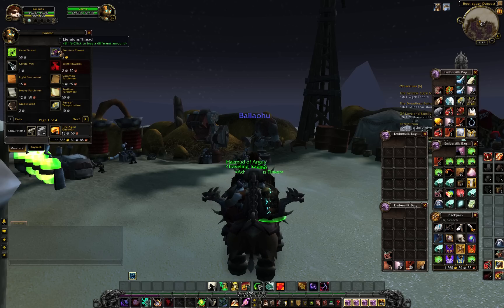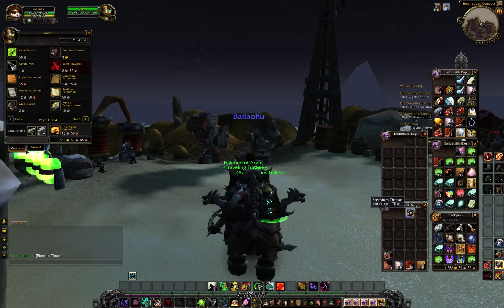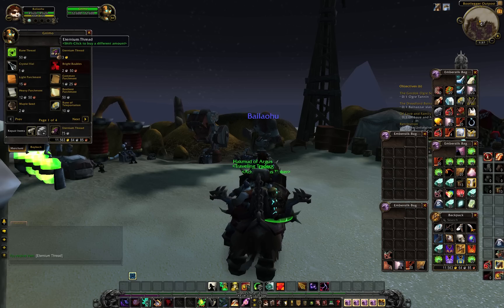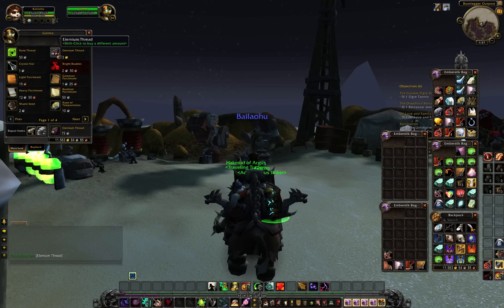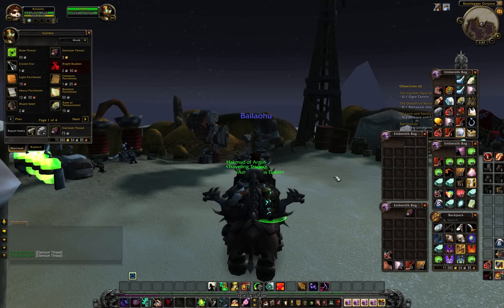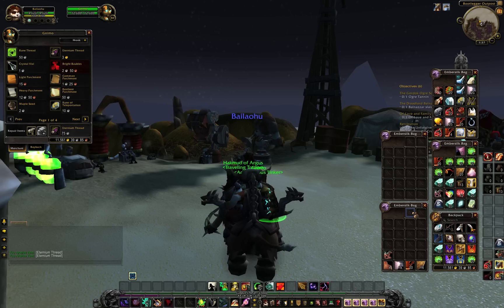Notice that when I buy a single, my gold goes down by 3 and when I sell it back, it sells for 75. So I'm at 11,563, I buy one, I'm at 11,560, I sell it back, I'm at 11,561.